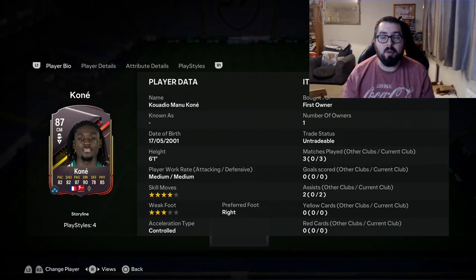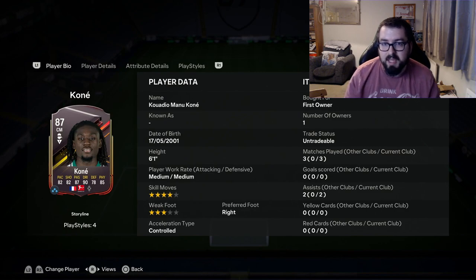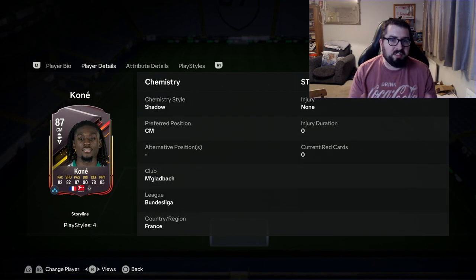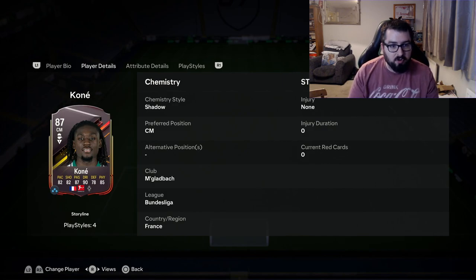I took Storyline Kone on my second account and I'm going to be reviewing him in this video. Let's have a closer look at this card — he's medium-medium work rates, four-star four-star, he's six foot one, so he's quite a tall midfielder. For his positions, he only has center mid on the card with no alternative positions, so whilst you're building squads you are a little bit restricted.